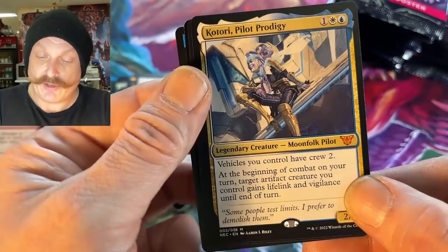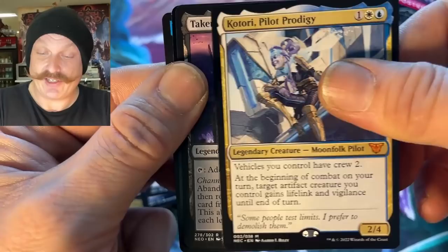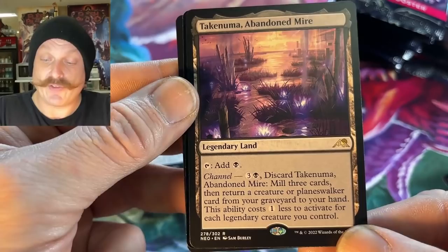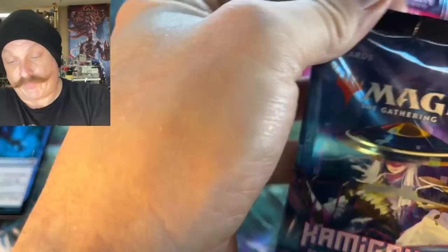Behold the Unspeakable — oh, commander card. Yeah, I think she's in the pre-con, isn't she? She's the commander pre-con. It's weird how it's in a set pack. She's the vehicle — a moonfolk pilot. There's the Adarkar Mire — the legendary land cycle, Greg. They all got Channel, right? Tamio's Completion — that's how she gets completed, that's how she becomes the completed sage.